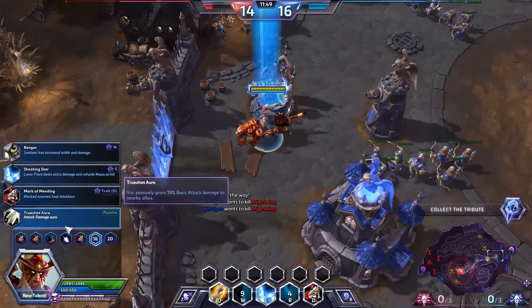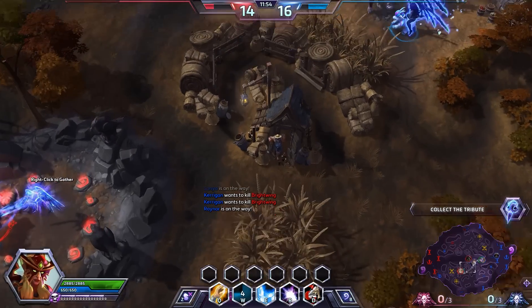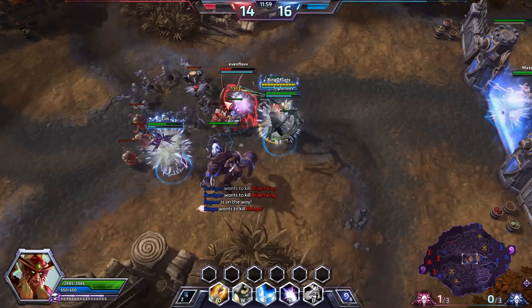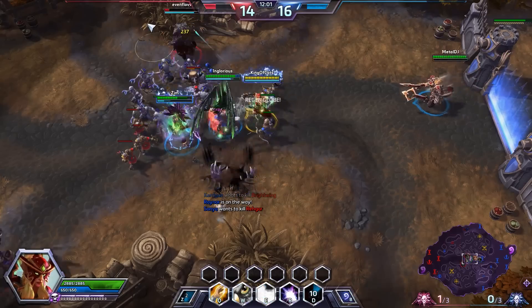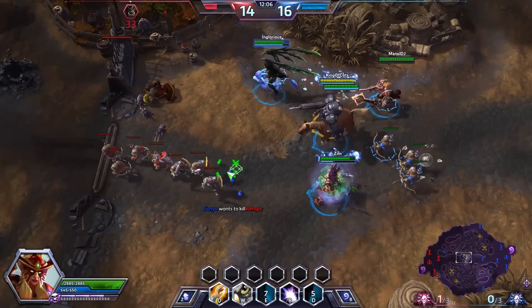Next talent is True Shot Ore — increases our basic attack damage by 15%. Now we're getting really good. We're not going to make it there in time, so we turn here and try to kill Rhaegar. Hunter's Mark — he's taking a lot of damage. Here comes the stun — we don't land it, but no need because I was going to throw my owl and he was already dead. So that's okay.